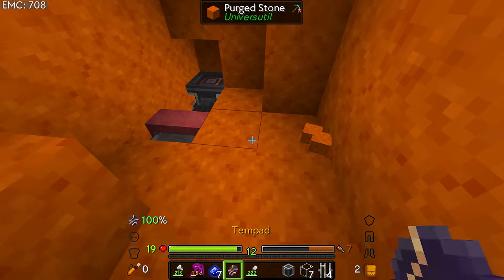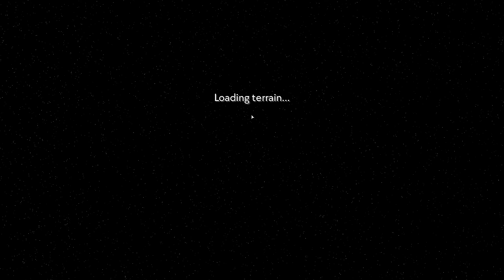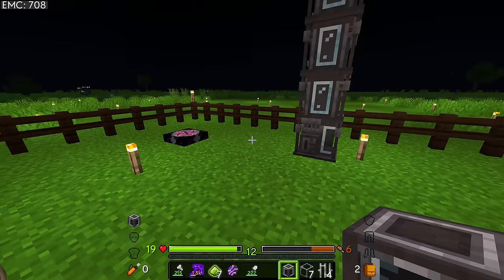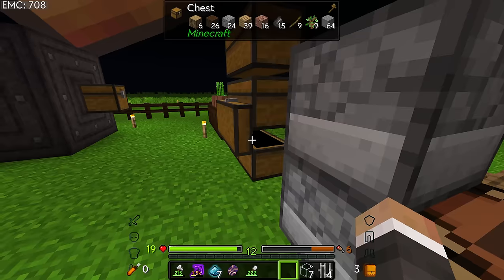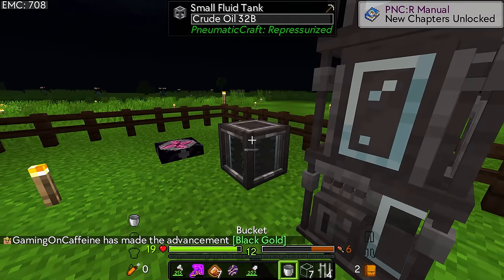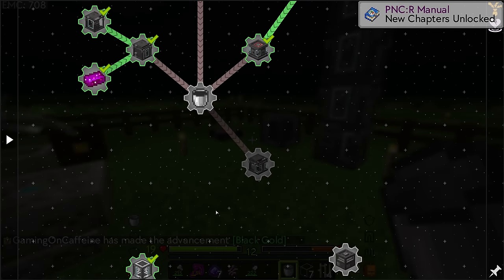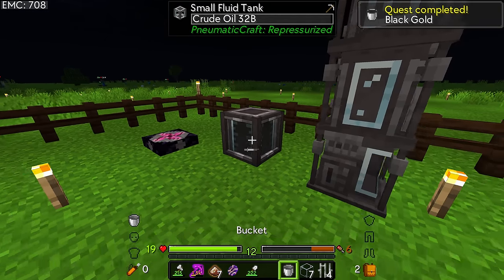Run program - earth home base teleport. The quest itself wants us to use a bucket of oil, so I'm going to put the chest here and grab one bucket, then instantly put that back in. What we need to do now is actually start to refine that oil.